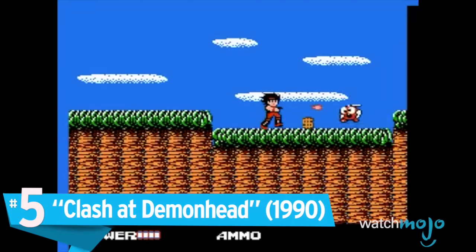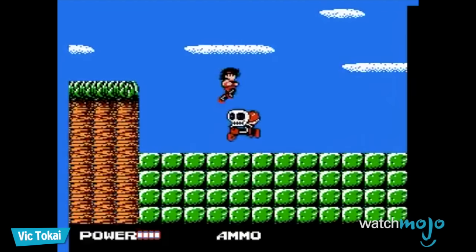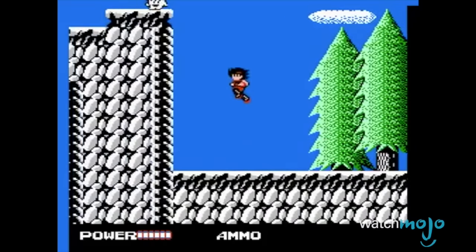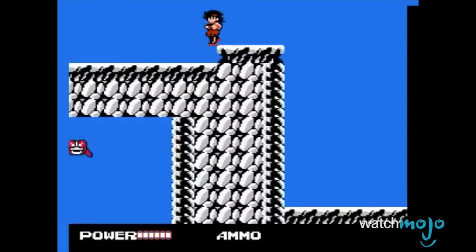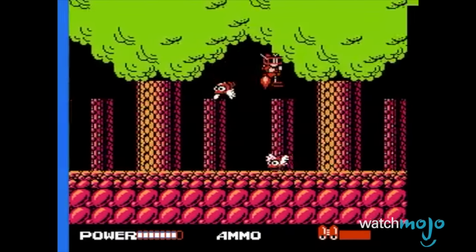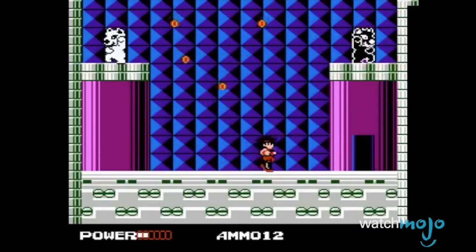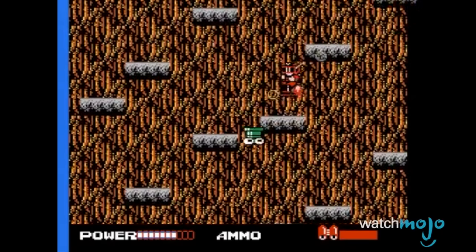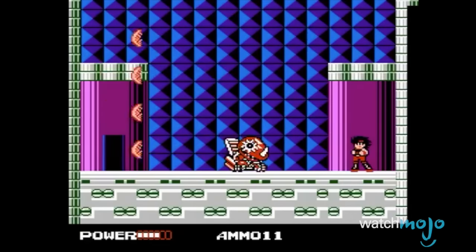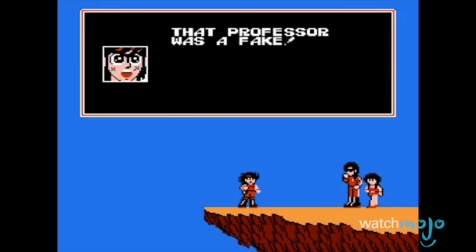Number 5: Clash at Demonhead. With a nutty anime-inspired plot that is impossible to fathom at first, you can reasonably understand if someone can't get into this over-the-top adventure starring Billy Big Bang Blitz. If you persevere, though, you're rewarded with a Metroidvania-style game with variety belying its hardware limitations. The graphics aren't great — that's the NES for ya — but its crazy story, supplemented by super suits and magical abilities, is filled with more bizarre twists than you can shake a stick at. There's mind control, demons, hermits, and fairies, all of whom have unintentionally hilarious dialogue with Bang, presumably due to the translation process. Even at the end, you probably won't have a clue what's happening, but you probably loved every second nonetheless.